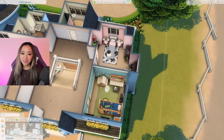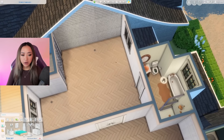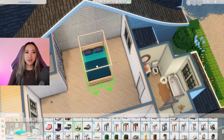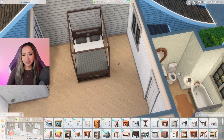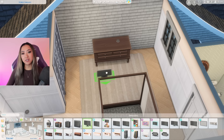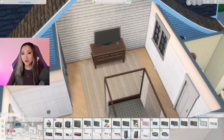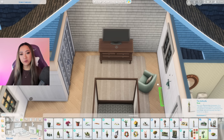Moving on to the parents' bedroom — I think it's safe to say we can splurge on my favorite bed in the entire game: the City Living canopy bed. I am not joking when I say this is my favorite bed of all time — if there is ever an opportunity for me to use this bed I always will. Let's put a TV in the parents' bedroom — we'll just size it up with the right square bracket key. Maybe put a cozy armchair over here to cover up whatever is happening with the pole through the floor.